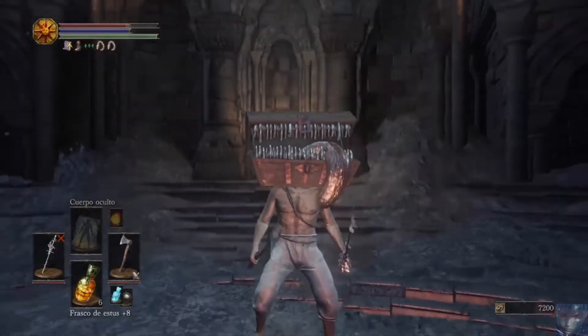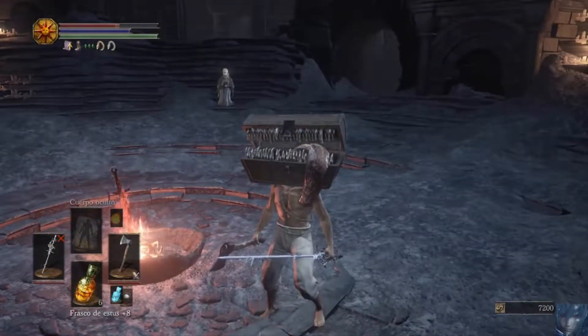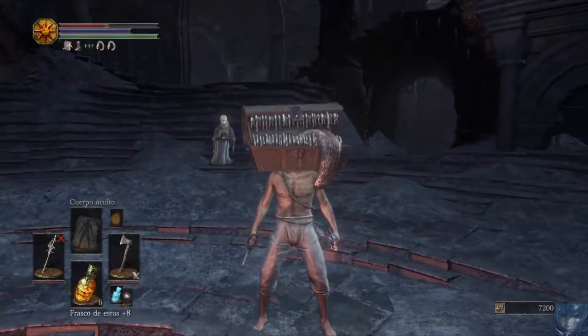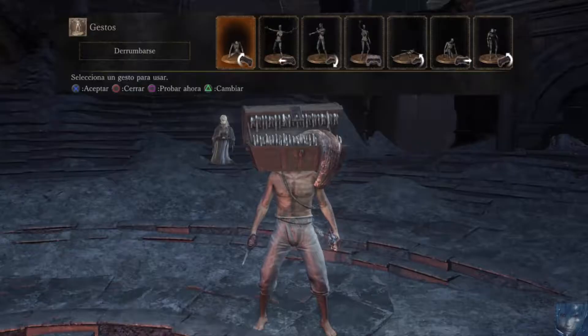Este es el set que tengo: el anillo de la serpiente codiciosa, símbolo de la avaricia y el estoque del sabio de cristal. Son los 3 utensilios que necesitáis para el tema de farmeo, para conseguir mogollón de cosas. Y nada más por mi parte, chicas y chicos, ha sido un placer explicaros lo que es un equipamiento de farmeo. Espero que os gustara este vídeo y nos vemos en el siguiente vídeo tutorial.